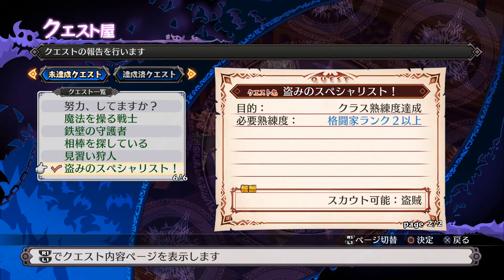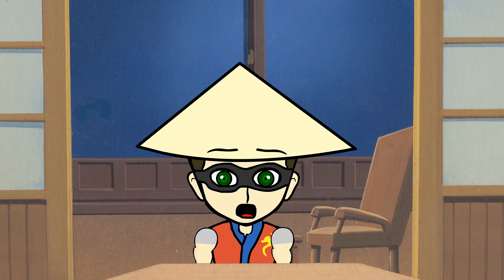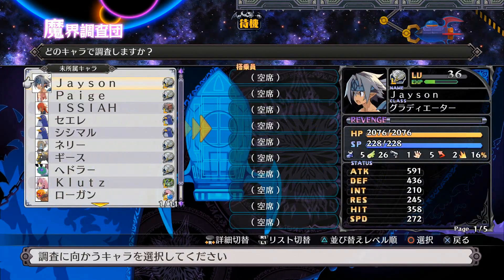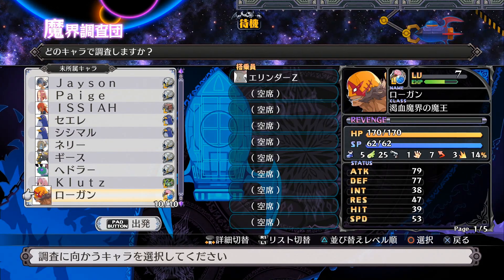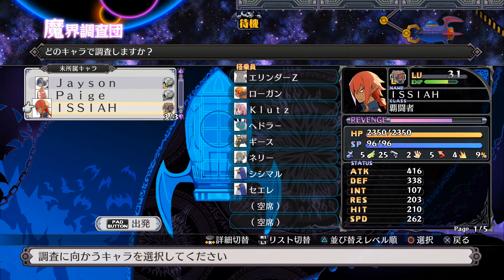They also added a new submission system where you can complete quests and get rewards. These can include destroying a set number of objects in certain areas, getting a class up to a certain rank, defeating a number of specific enemies, and so on. Doing so unlocks better items, more classes, and cash. In the base, you can send out characters to explore independently — sometimes they'll find a boss to fight, sometimes they'll find rare items, and sometimes they'll come back empty-handed.